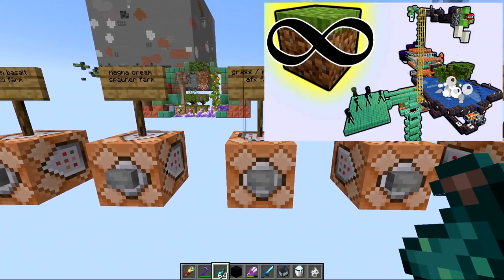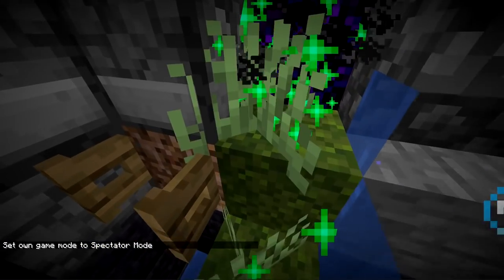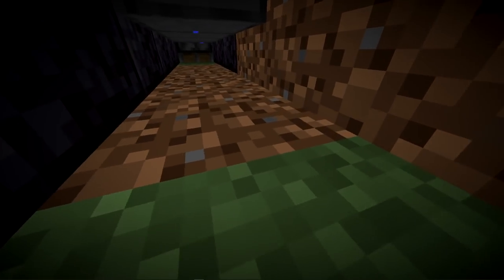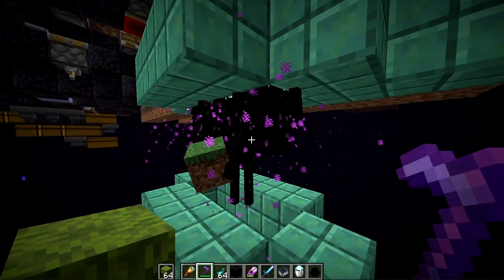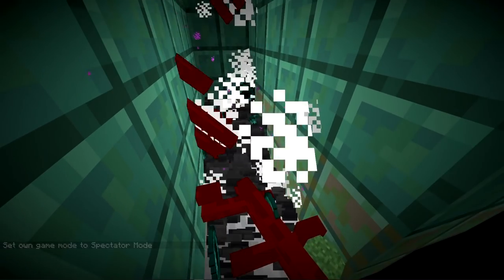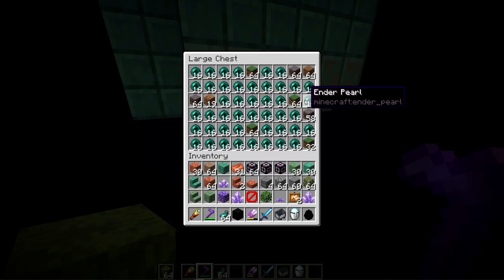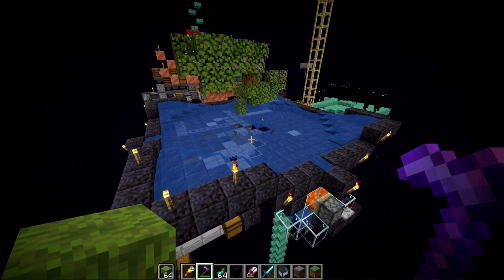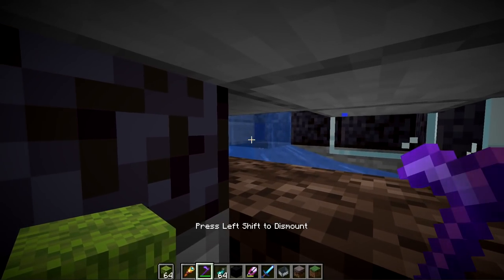Next is a grass block and mycelium farm over in the end dimension. Like the dirt farm, after the moss block is converted to rooted dirt and then to dirt, the dirt block is pushed beside grass blocks which spread and convert nearby dirt into grass blocks. A spawning platform over here produces endermen, which fall down beside the grass and pick up the blocks. Then they fall all the way down, hit the ground, and die dropping their grass blocks, which are stored in chests. You can also place mycelium blocks at the top to get mycelium instead. This farm produces over 400 grass blocks per hour and you run it just like the dirt farm — AFK in a minecart holding right-click.